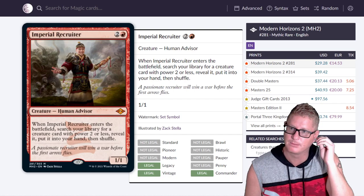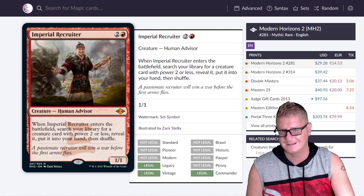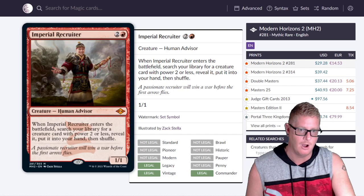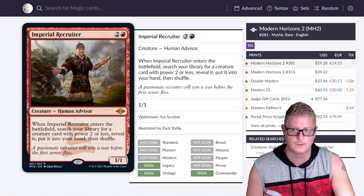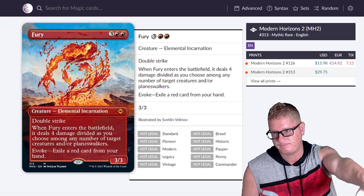We got Imperial Recruiter. I'm surprised this one got printed so much recently — it was really pricey for a while, originally from Portal 3 Kingdoms where the original uncommon is $203.74. Unbelievable. But right now it's sitting at $29.28 for the Modern Horizons 2 version.